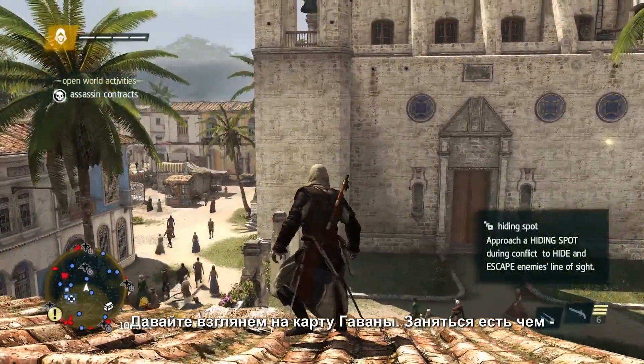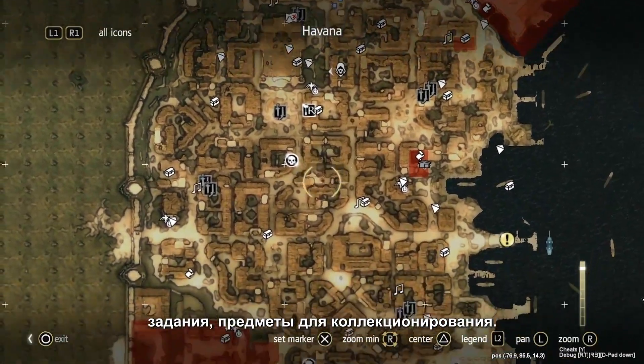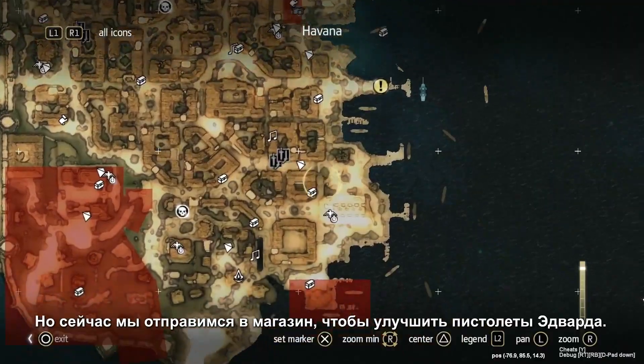Now that we've escaped, we'll take a look at our map of Havana. As you can see, there's a lot of activities, missions and collectibles — lots for you to do. But for now we'll head to a shop to upgrade Edward's guns.